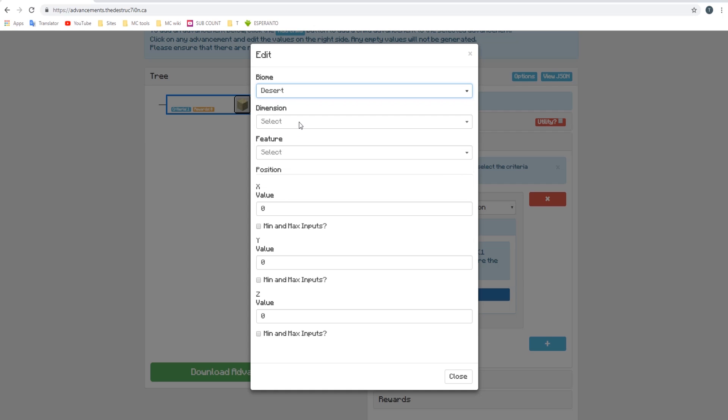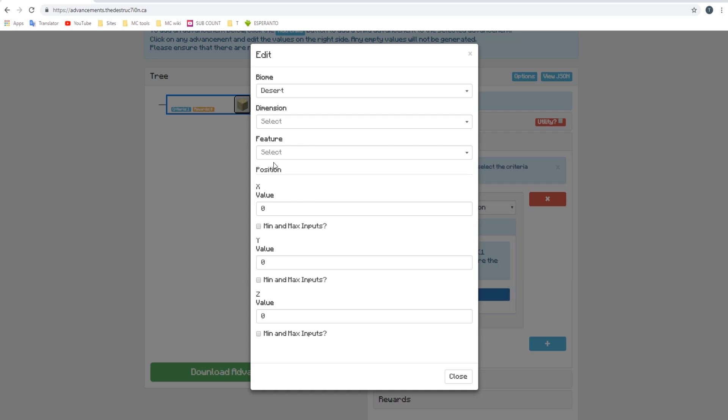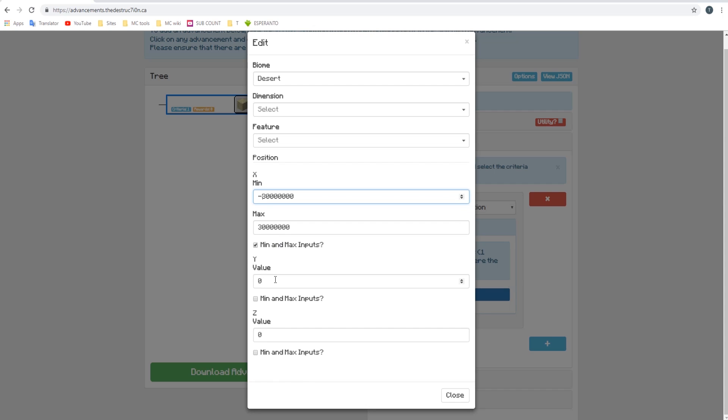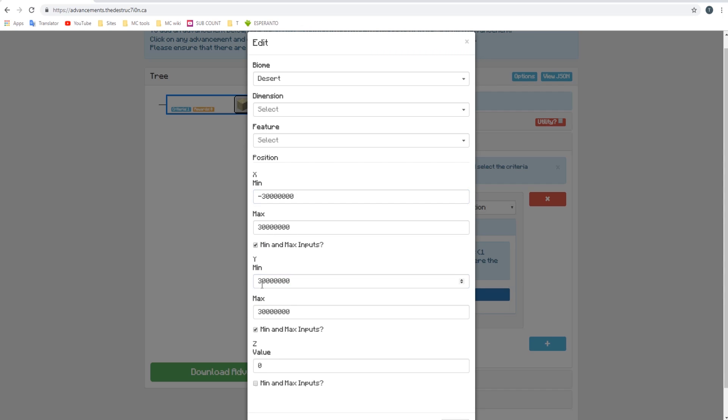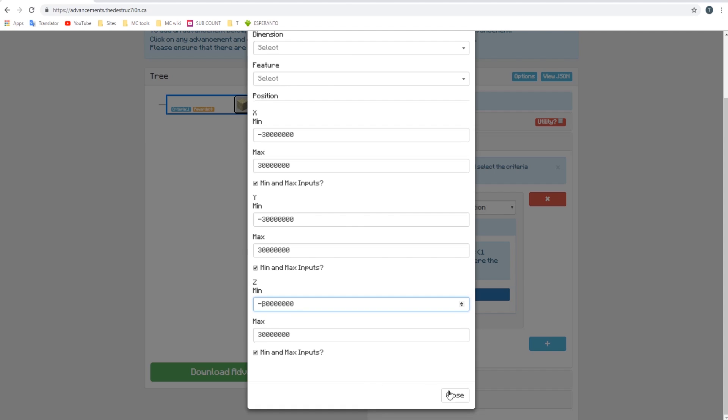Let's set it to desert, since we want to detect when a player is in the desert biome. You can also detect the dimension a player is in, and even structures like jungle pyramids — it is really specific. We want to detect a player in the desert biome everywhere in the world, so we change these coordinate values to 30 million. We add the minimum as minus 30 million and maximum as 30 million. 30 million is basically how big the world is. Do the same for all coordinate axes — don't forget to put a minus on the minimums.